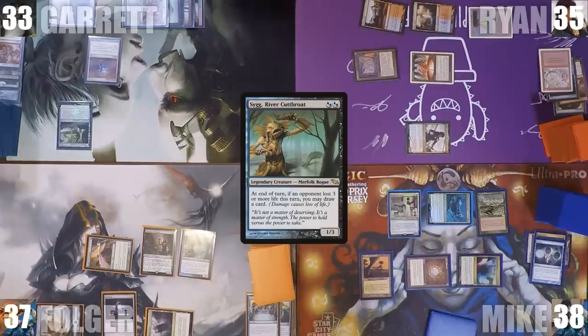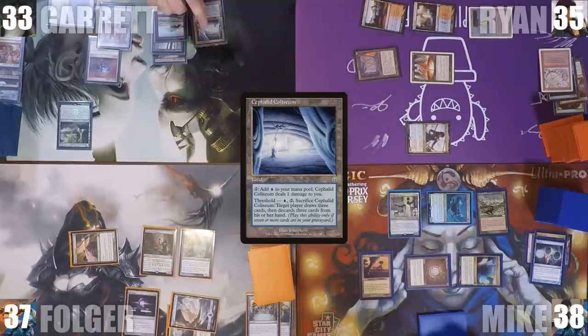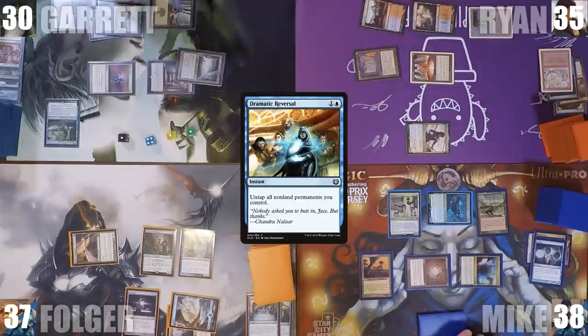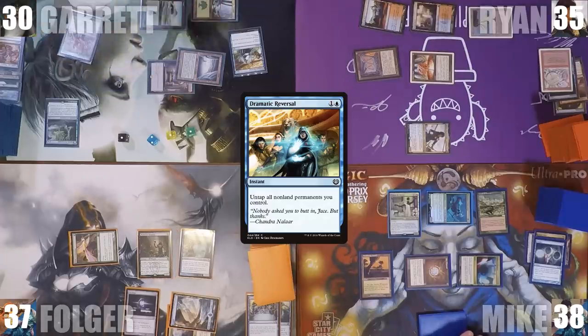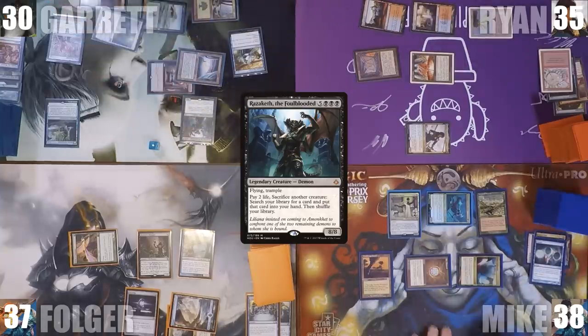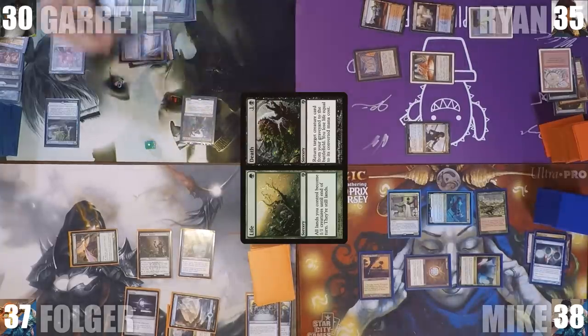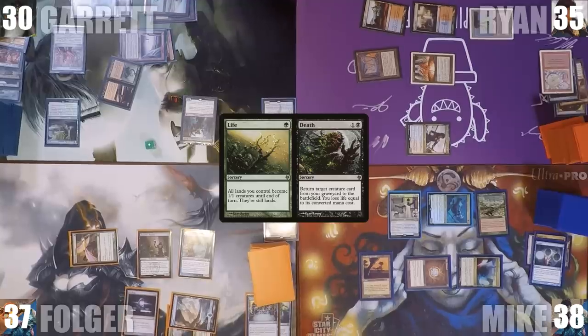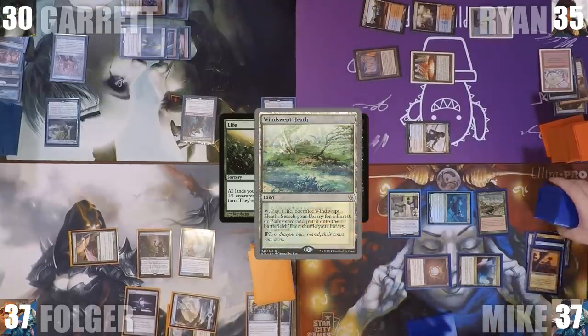During his upkeep, Garrett's Search for Azcanta triggers and he decides to keep the top card. He plays a Cephalid Colosseum, taps both Ancient Tomb and the Colosseum, floats all remaining mana, and casts Dramatic Reversal. It resolves and untaps all of his non-land permanents. He taps again and casts Razaketh, the Foulblooded, then casts Life. Everyone knows the game could end here, so Mike cracks his Windswept Heath to fetch a Tropical Island.